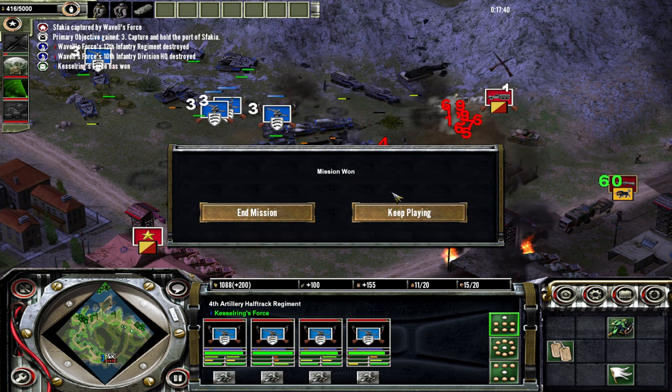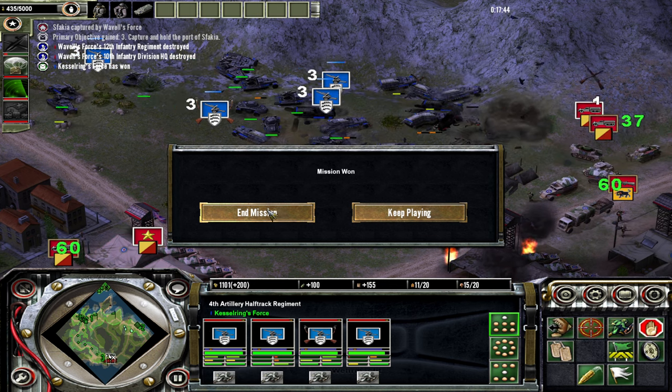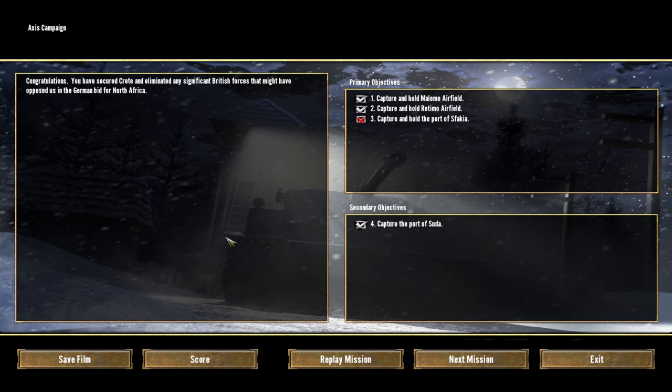Alright, nice — we won the mission! Not too bad, not too bad. Capture and hold the port of Sphakia — I guess we somehow didn't complete it, but I'm pretty sure we did. Congratulations — you have secured Crete and eliminated any significant British forces that might have opposed us in the German bid for North Africa. Let's move on to the next one in the next part. Thank you guys for watching, and I'll catch you there — peace!